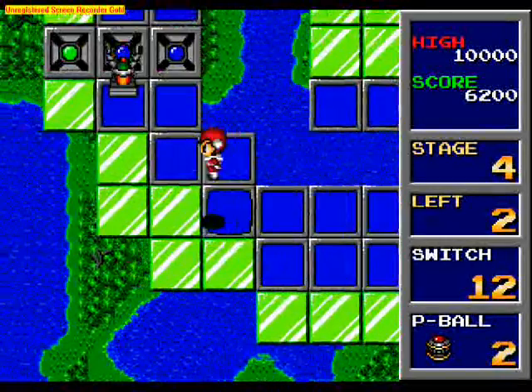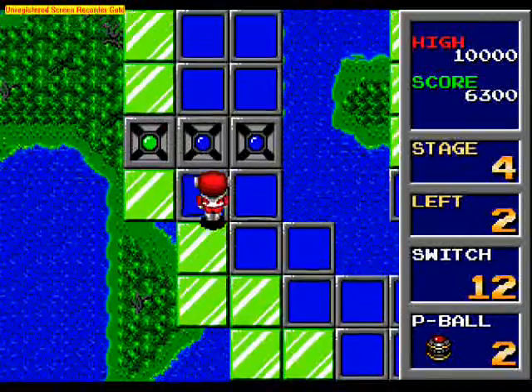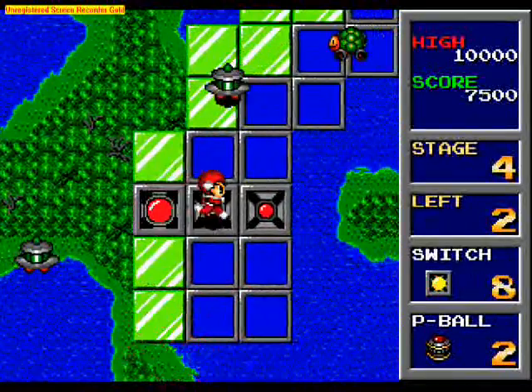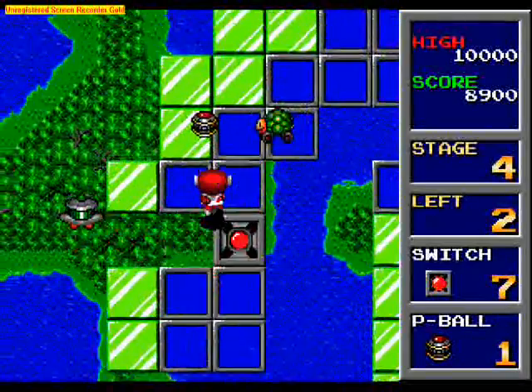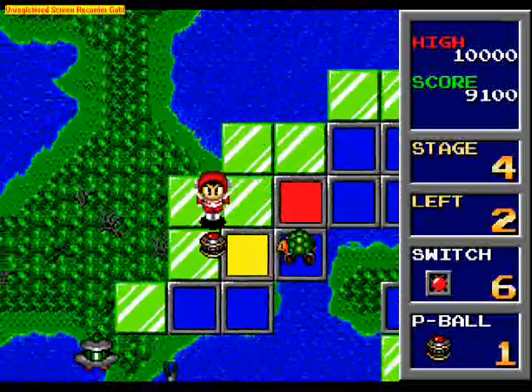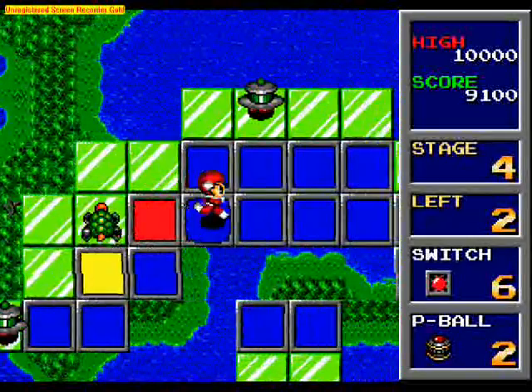The P-Balls are a necessary addition to the game. They're kind of like rocks that bounce off of the mines, but they're super, super useful. The only problem is you have to collect them again after you use them.